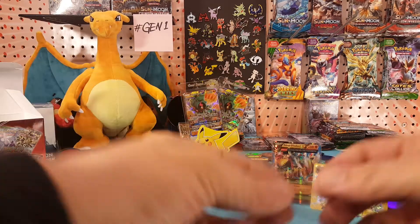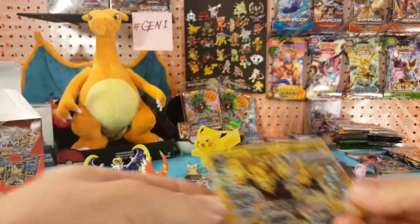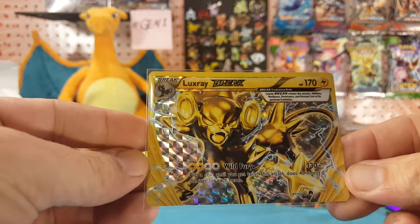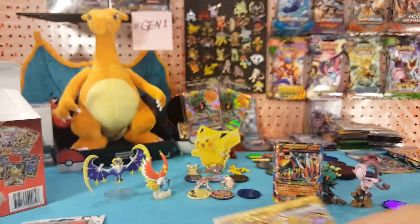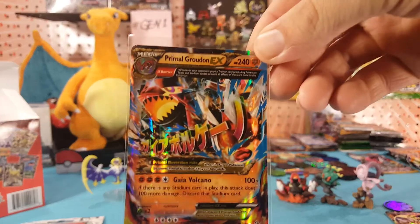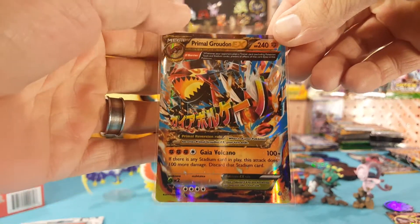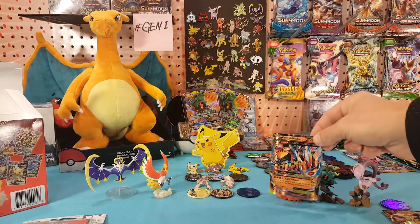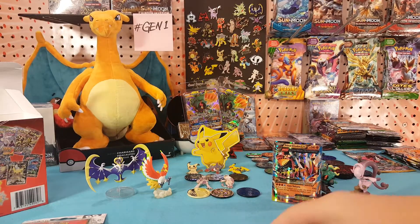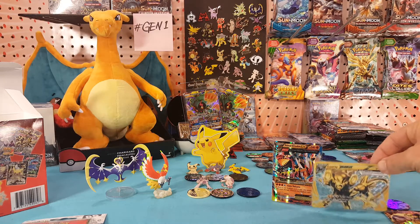Well, we didn't come away empty-handed from this mystery box. We pulled a Luxray Break and a Primal Groudon EX — with a lot of energy in that card, not just with the move. We also got the Mewtwo Y figure, Pikachu pin, and Mewtwo EX promo card.